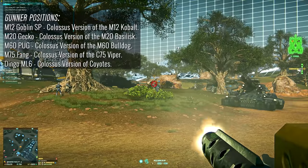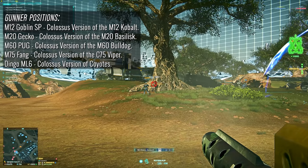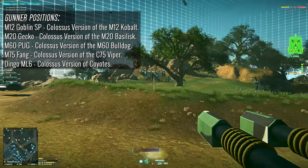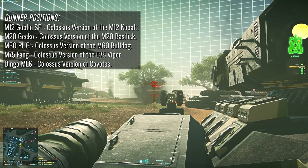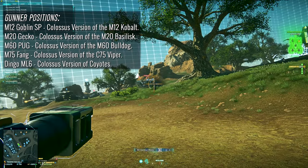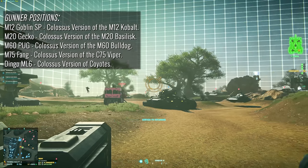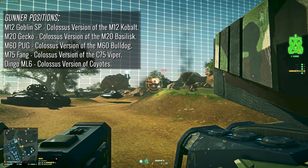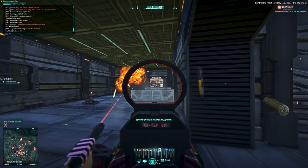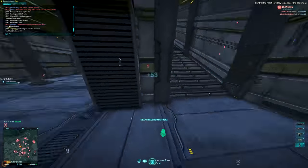The last bit of customization is the four gunner positions. As of making this video we have the M12 Goblin SP which takes the role of the Colossus version of the Cobalt, the M20 Gecko which is the default and resembles the Basilisk, the M60 Pug which is your Bulldog equivalent, the M75 Fang which is a smaller cousin to the C75 Viper cannon from the Lightning, and the Dingo ML6 which acts similar to the Coyote lock-ons found on ESFs. Personally I can't wait to get my hands on this tank — it's going to be a lot of fun.